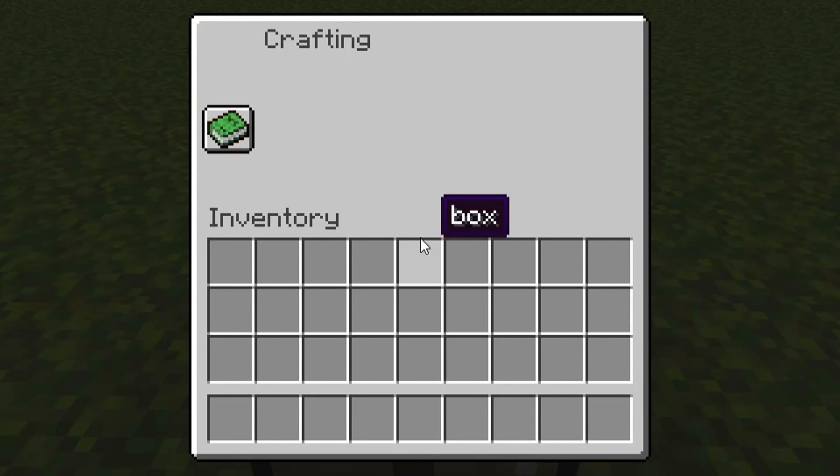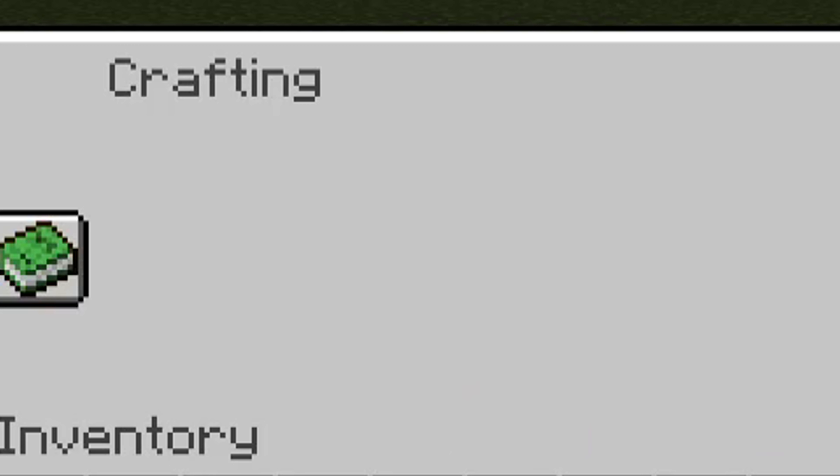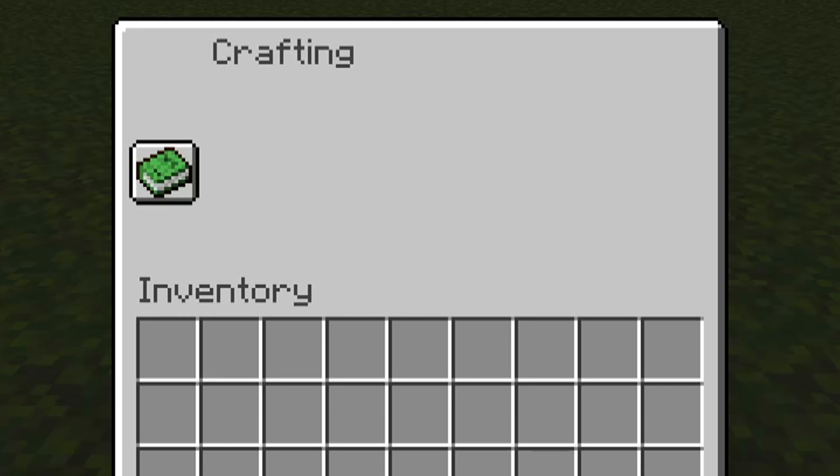So if I enter the crafting table like this, you can see the crafting area is completely empty. There's no crafting recipe, there's no crafting result. You have to make it yourself.